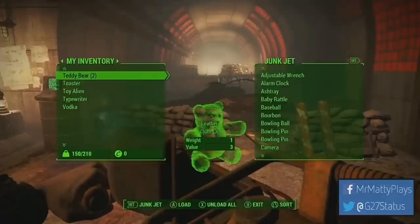We're getting a look at the Junk Jet, which is essentially Fallout 4's version of a rocket launcher. What it does is allow you to take any junk items from your inventory and use them as ammunition. As you'll see in the next clip, the protagonist shoots a person's head off with a teddy bear. It's awesome.